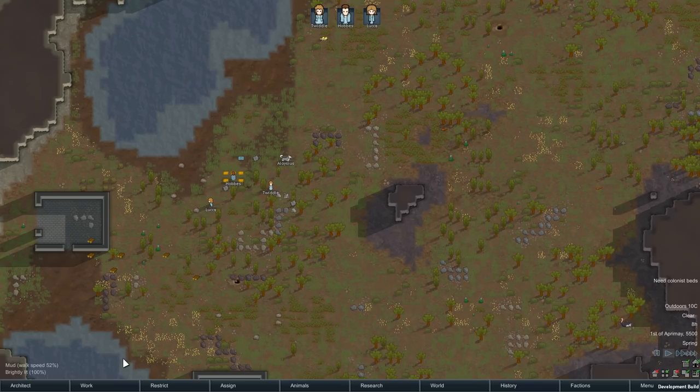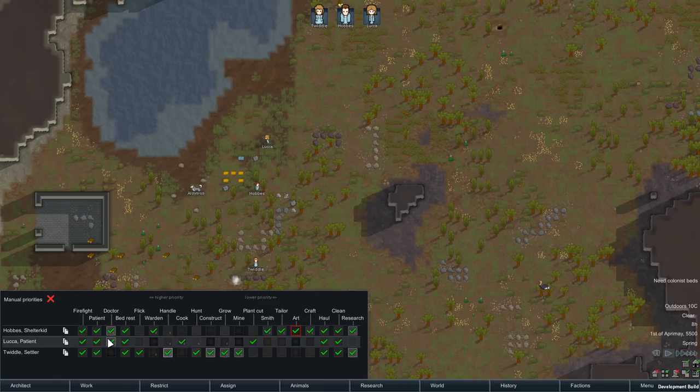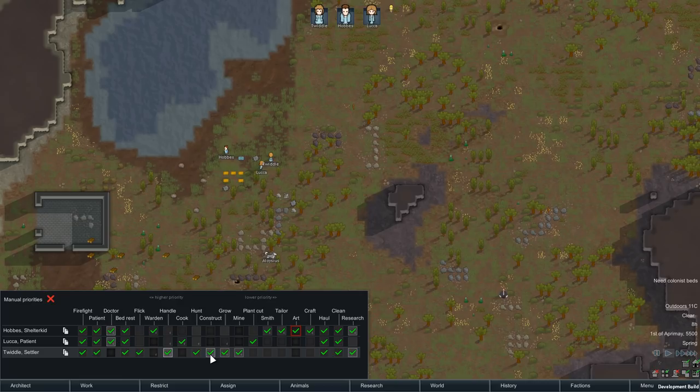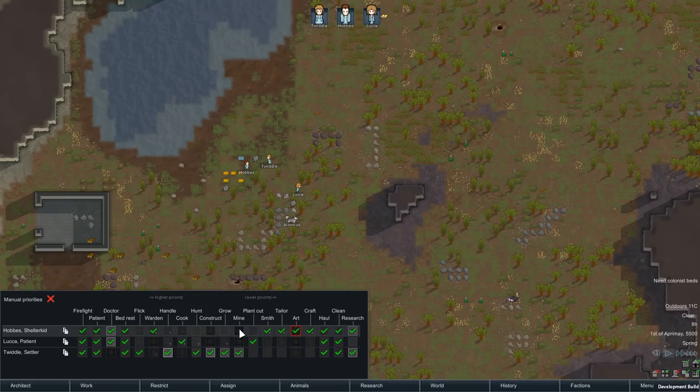We also need to figure out who takes which workloads. If we click the Work tab, we can set it to Manual Priorities or Standard. I do heavily advise Manual Priorities. Your colonists do the job furthest to the left first. With manual priorities, you can hold Shift to change everybody's priority, or left-click to change individual priorities. I advise having everything up to flicking set to one for everybody — that covers firefighting, patients, doctoring, bed rest, and flicking of switches.